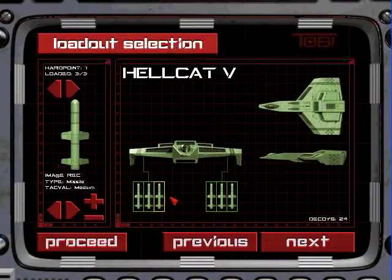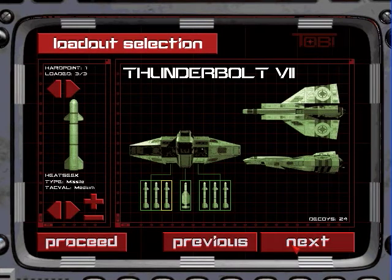Let's talk to Rachel. Now we have a choice of a few different fighters. This is the Hellcat 5 — I rank this as third. We have three choices and I personally don't like this fighter. This is my second favorite, the Thunderbolt 7. A lot of people like this ship because it has decent shields and tremendous firepower on the guns, and it has a torpedo, which is good for taking out capital ships. But I think it doesn't handle very well.